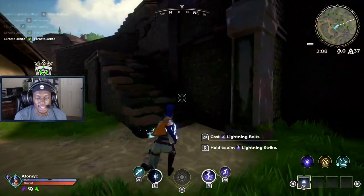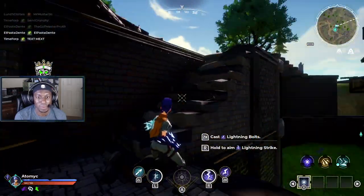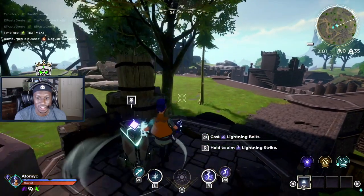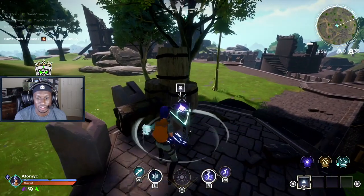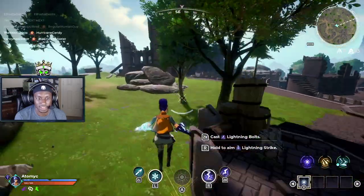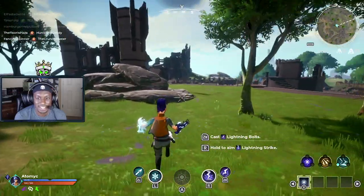The only thing I really wish this game had — custom controls. Right now I'm jumping with B, but when I play Fortnite I jump with the right stick. I feel like custom keybinds are just necessary nowadays even for controllers.